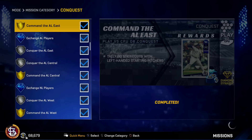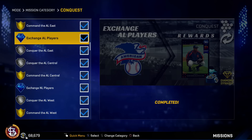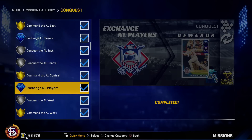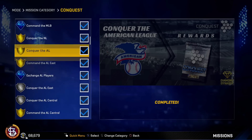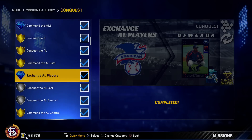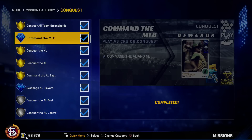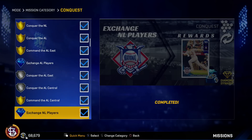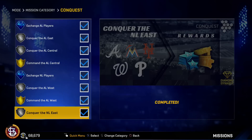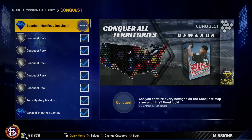Once you get all those done for an entire league - either AL or NL - if we do all the AL we get Curtis Granderson, and the NL is going to be Matt Holiday. You also get these packs when you conquer all the teams in a division, and you get the diamond after you do those missions for each division. Once you have everything done you'll get the Command the MLB mission and it's Reggie Jackson. So the best cards are: Reggie Jackson, Sabathia, Granderson, Alcides Escobar, Holiday, Jim Hunter, Anthony Rendon, Juan Soto, and Paul Goldschmidt. Keep in mind you also get packs and you can keep replaying them for packs.